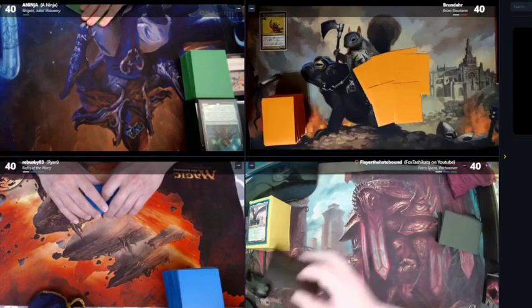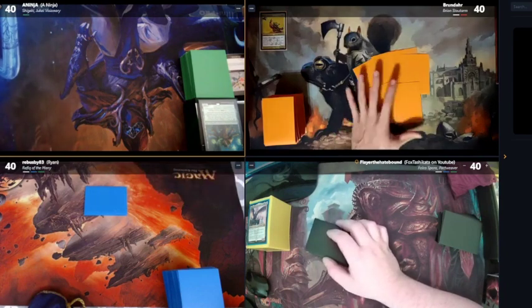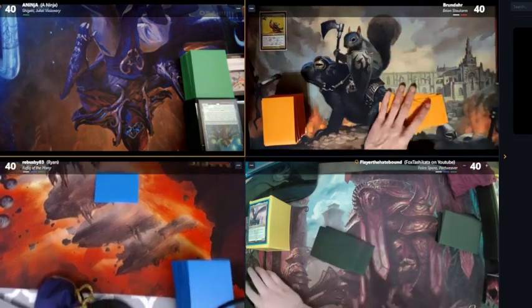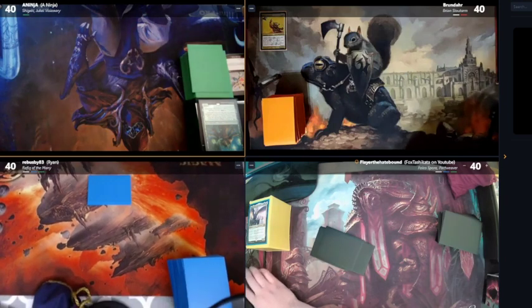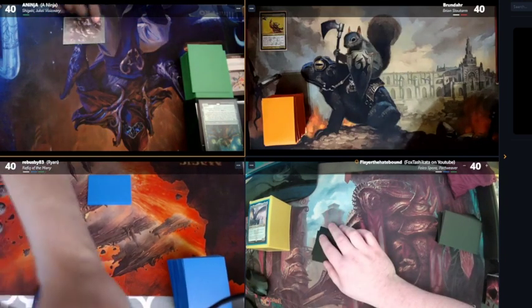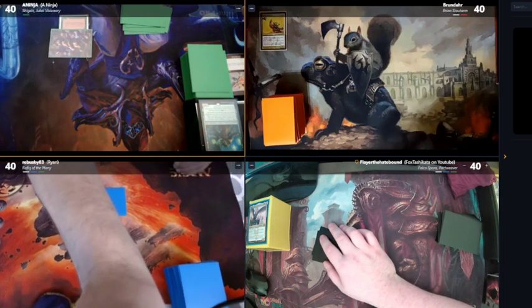Did we have a randomizer? Yep, I randomized four times. Alright, we'll begin the game. I'm gonna play a Forest and tap one and cast Wild Growth on it. And I'll pass turn.